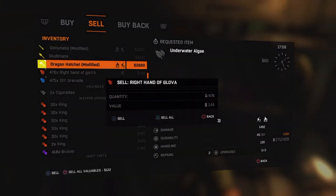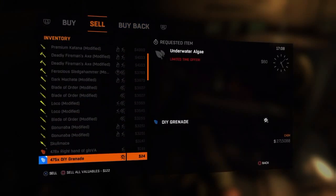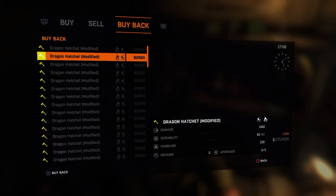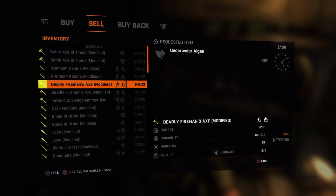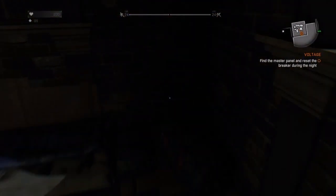See how this thing — it's on the right dragon hatcher — and you press triangle. There are four hundred sixty... four hundred seventy six of them. So I'm gonna buy one or two. And that's how you duplicate weapons.